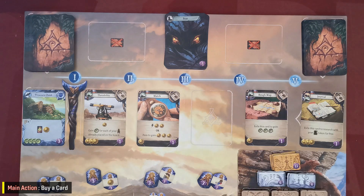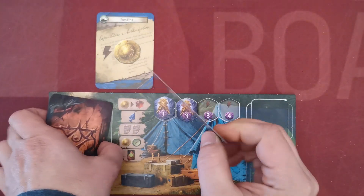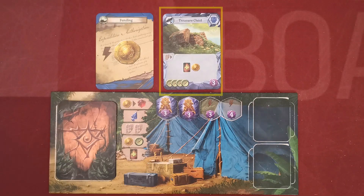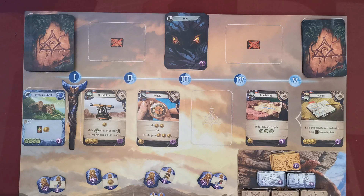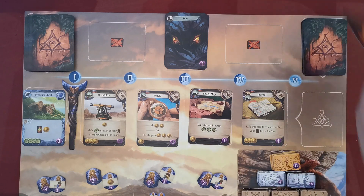With the Buy Card action, players acquire new cards for their decks from the card market. The cost is compasses for artifacts and coins for items. When a player buys an item card, it is placed at the bottom of their draw pile. When a player buys an artifact, it is placed in their play area and the effect is immediately triggered. After buying, the empty space in the market is immediately replenished from the corresponding stack.